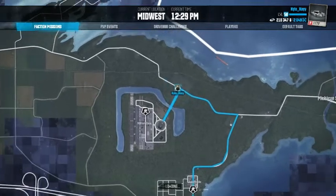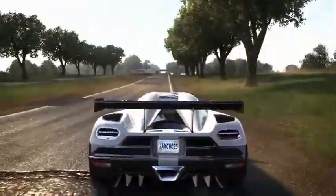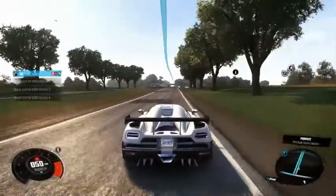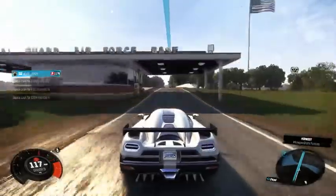I'm going to show you guys where the stealth jet is first and how to jump over parked jets. So I'm just going to drive right into the military base here.